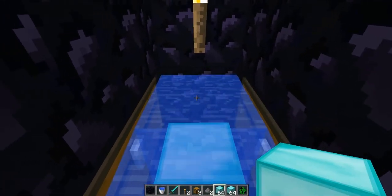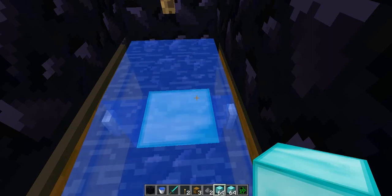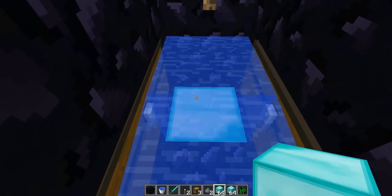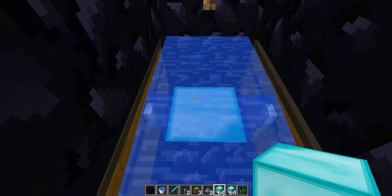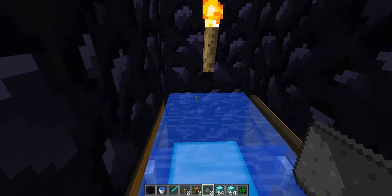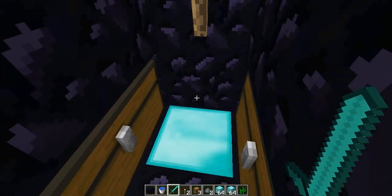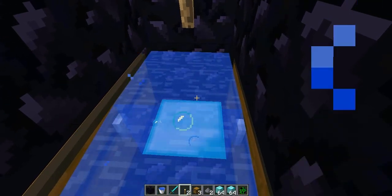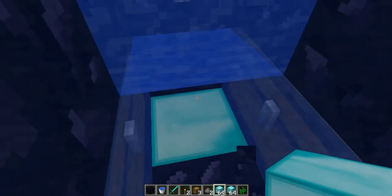Another tip: when you're just about to log off, if I do spawn and then go back to home, you won't spawn in here because there's water — you'll spawn above it. So if you're on the server and playing, don't put the water down, leave it like this. When you're about to log off, put the water in, because you can't come back in once there's water — you'd just have to build back in again.